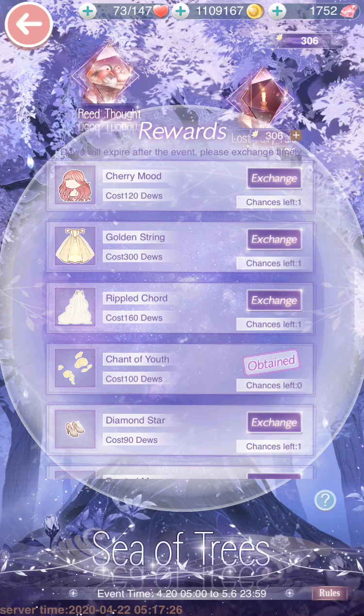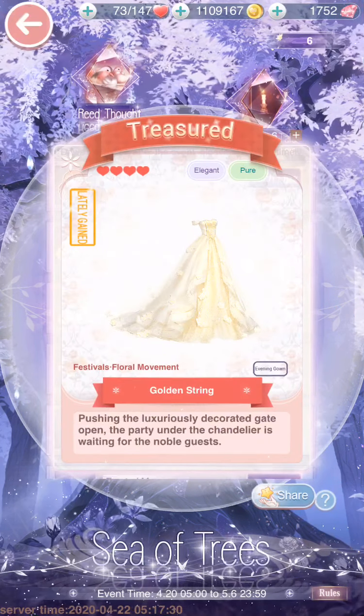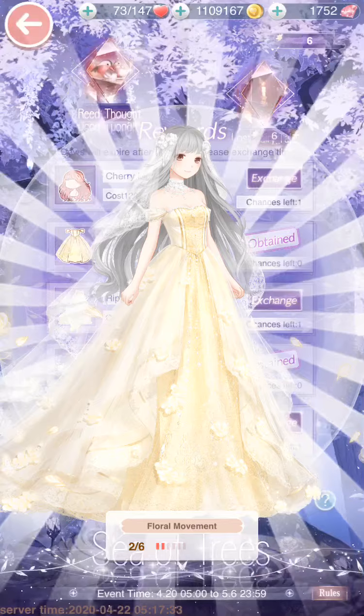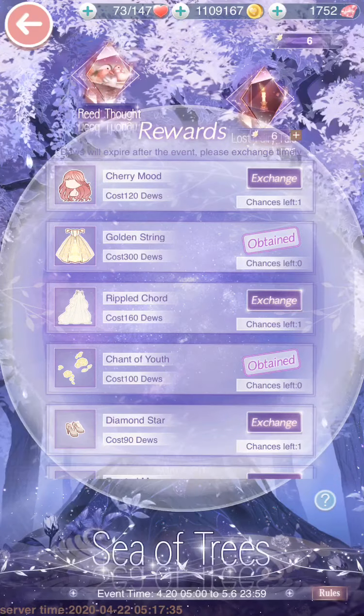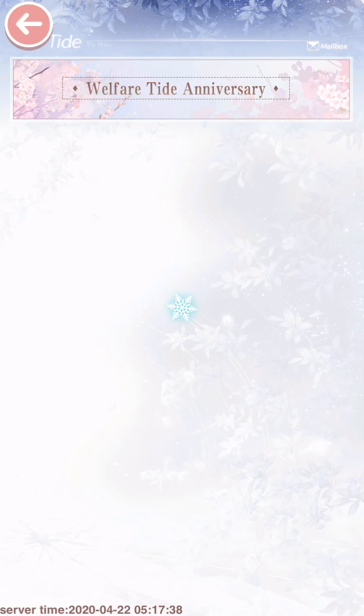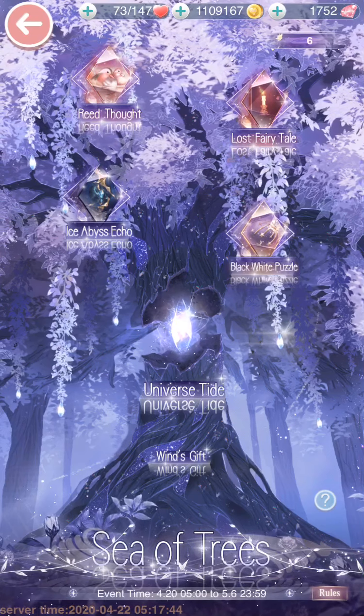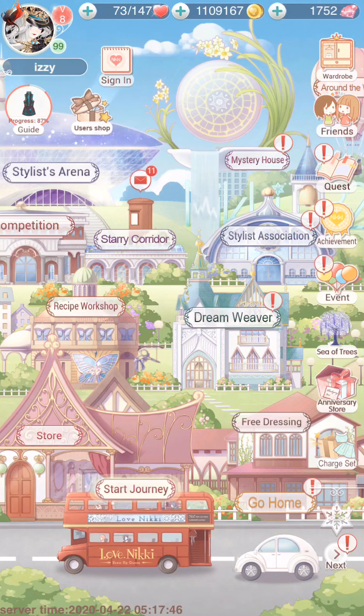Then you go into Win's Gift, click on the quest list, and if you haven't finished all of these, finish them — very important. Every single day you're going to have to do these things, though you can't claim them more than once. After you collect everything — I finally have enough to get the dress! So you get the dress, and that's how you exchange your currency for the suit parts.